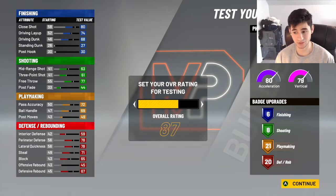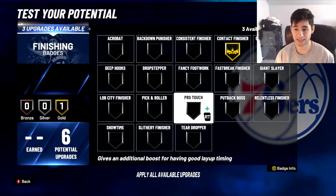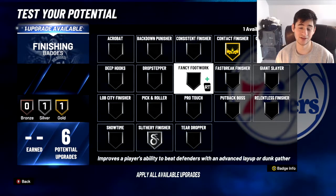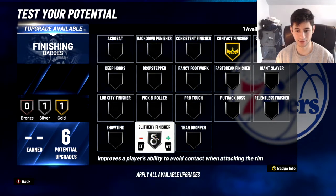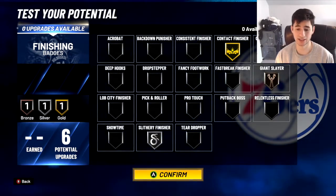You're going to have contact dunks, so put Contact Finisher on Gold. For the other finishing badges, maybe Giant Slayer on Bronze and Slithery on Silver — or the other way around. I would go Silver Slithery and Bronze Giant Slayer. Fancy Finisher doesn't work like it did last year.